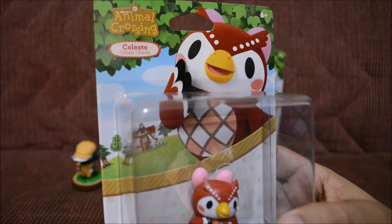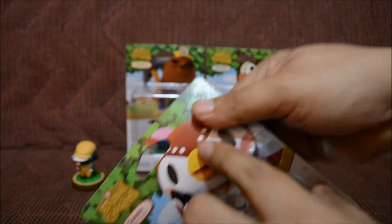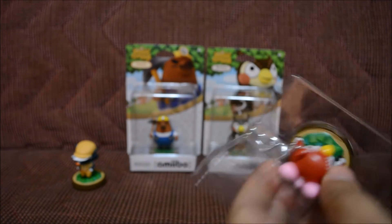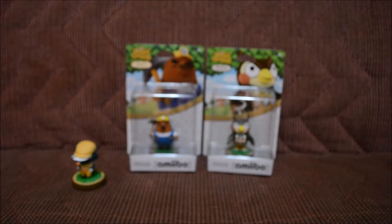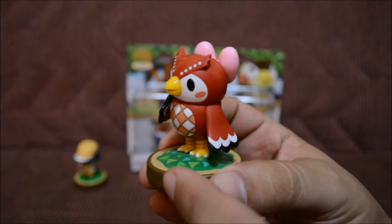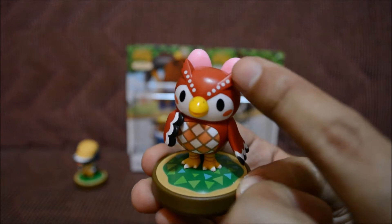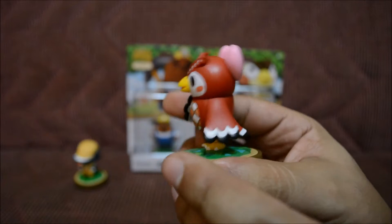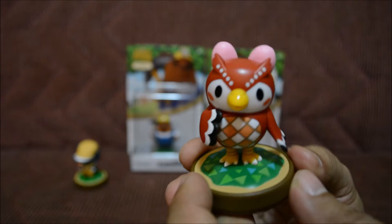Now we're going to open Celeste — at least I hope that's how you say it. Let's go ahead and open it up. She's an owl and she's really colorful. I actually like the color they gave her — it's like a reddish color with some pink. I'm a big fan of vibrant colors, and this one's as vibrant as they get. She has a plaid pattern on her belly and dotted eyebrows. Her beak is yellow with little dots for nostrils, and in the back she has a pink bow. The base is really awesome — she's really cute, I really like this one.